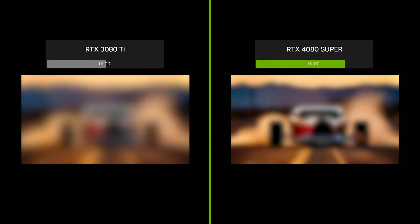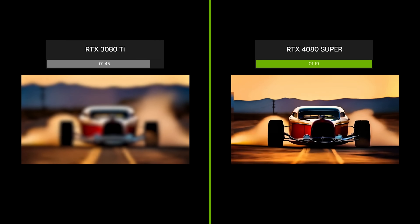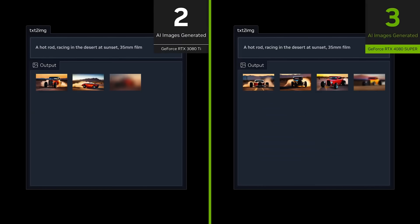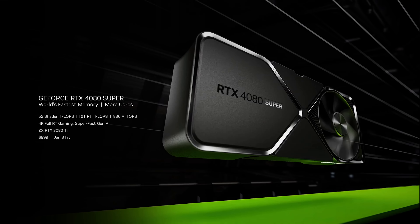Making the 4080 Super twice as fast as a 3080 Ti. Creators can generate video with Stable Video Diffusion 1.5x faster, and images with Stable Diffusion XL 1.7x faster. The RTX 4080 Super features more cores and faster memory, giving it a performance edge at a great new price of $999. It will be available January 31st.